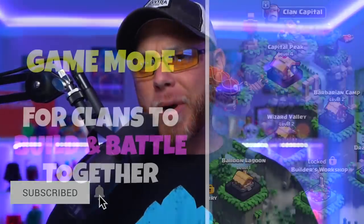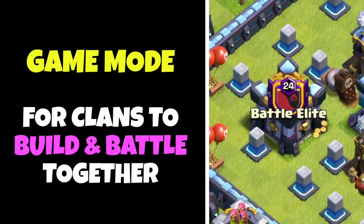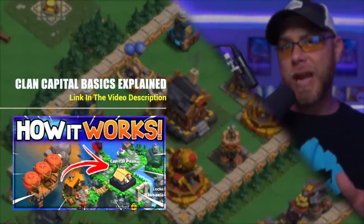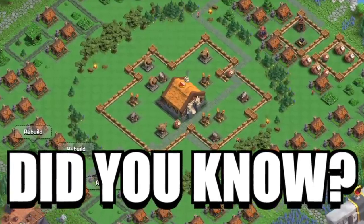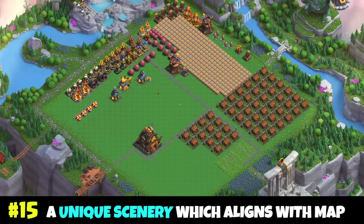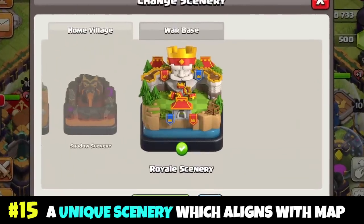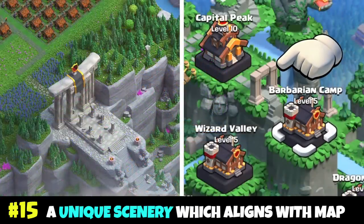As many of you know by now, the Clan Capital is a game mode that involves clans and the members within it, all of which is explained in the Clan Capital basics guide, which will be linked in the description below. Did you know that each district has a unique scenery which is incapable of being changed and is linked to the location of that district on the map?